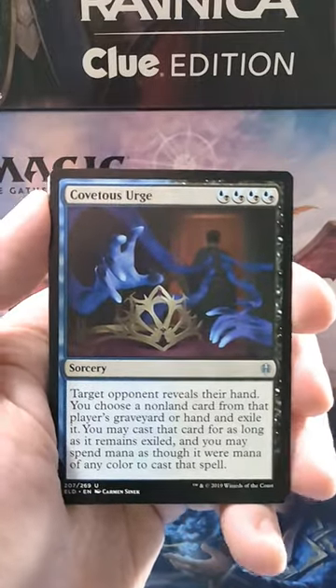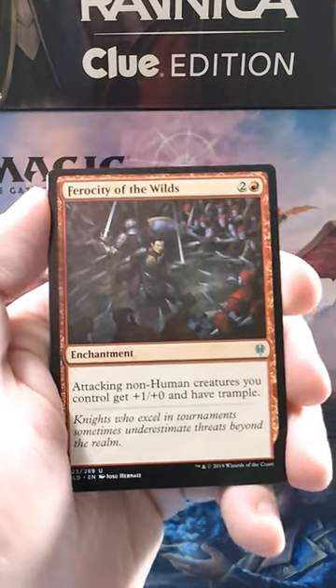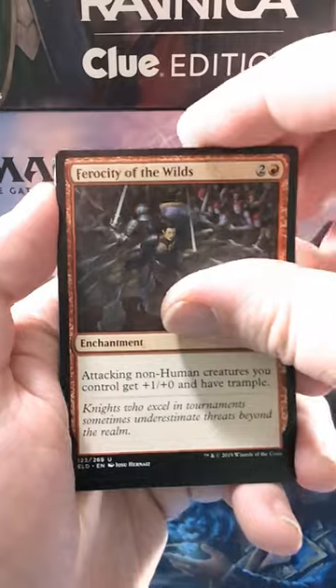Our first uncommon for the pack is Covetous Urge — great little card. We got a Sorcerer's Broom. We've got Ferocity of the Wilds. My God.